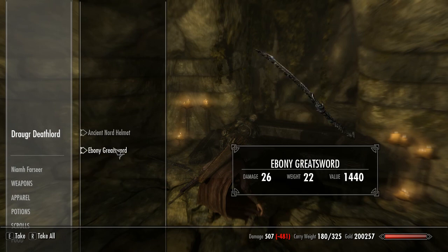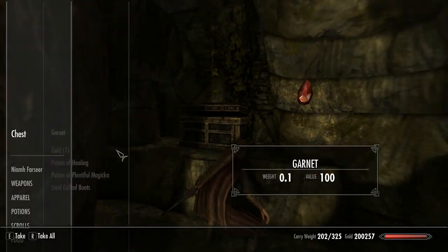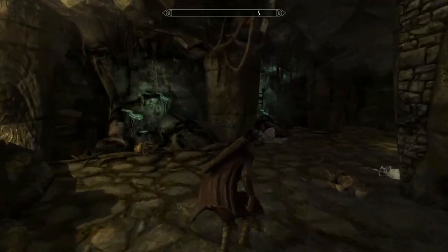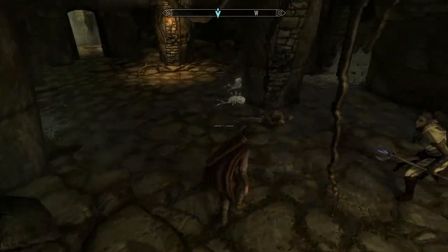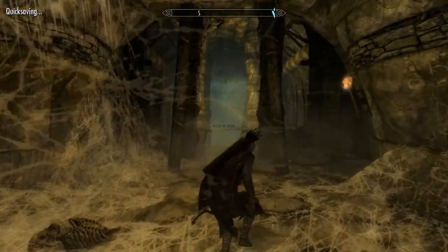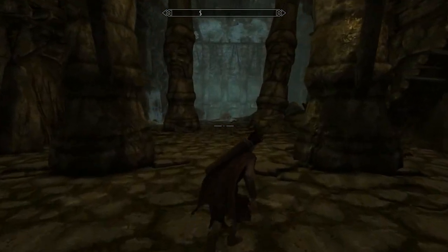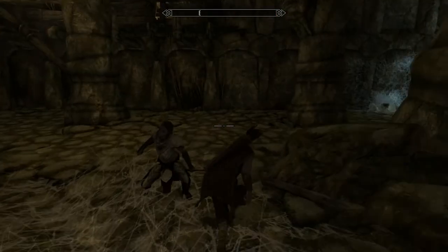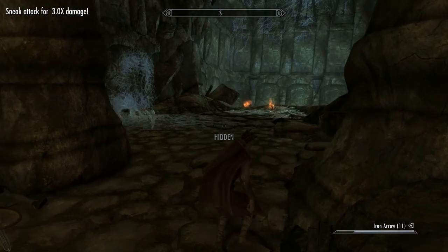Grab bone meal and salt piles as well — there's plenty of stuff to grab. And another chest here. I don't know why I keep looting on my walkthroughs. What I'll do is actually go back off camera and loot. I just can't help myself — I've got so much money and nothing to actually buy. I don't even need to pick up things like ebony swords since I can make them.